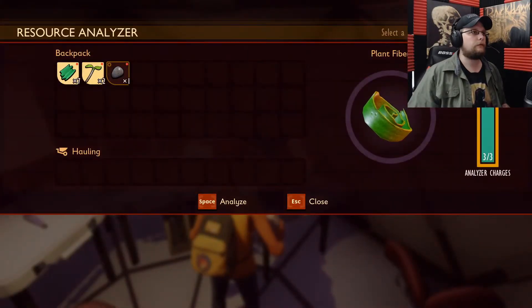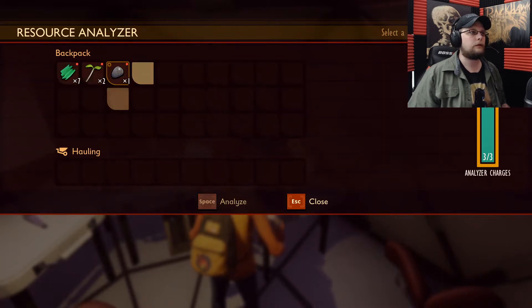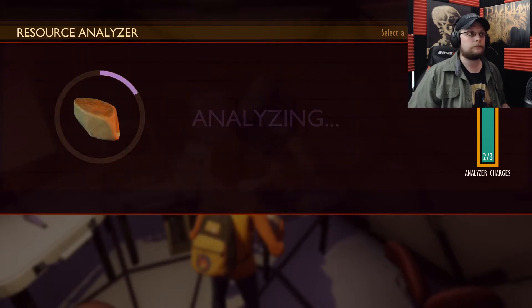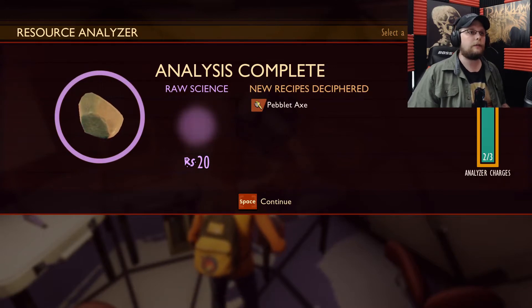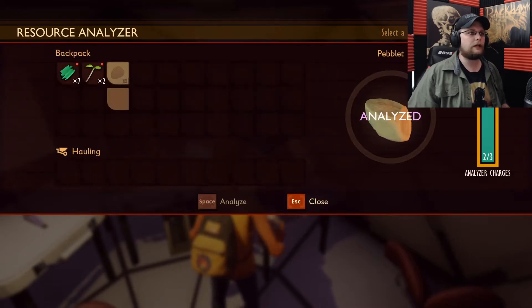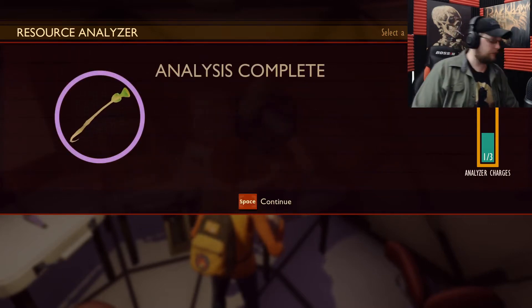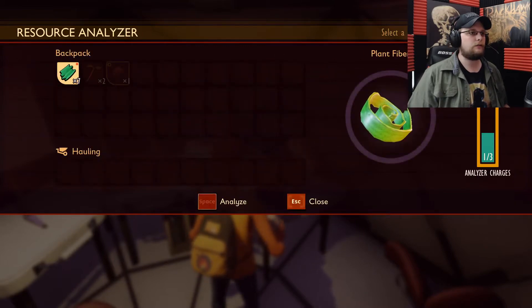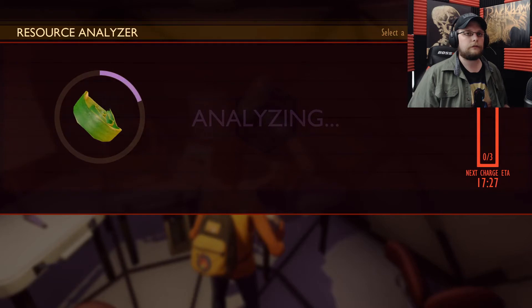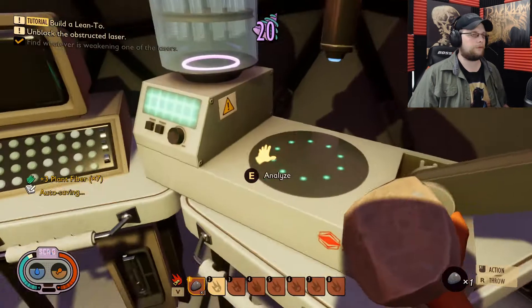What is this? What do we do here — resource analyzer, plant fiber. Analyze the pebble? Oh yes, pebble — analyze. So this helps me make new things. 20 minutes for that to go. Woven fiber, good — I need that too for something.